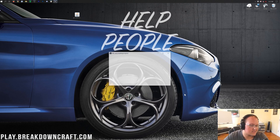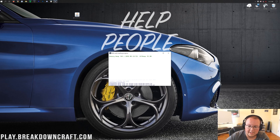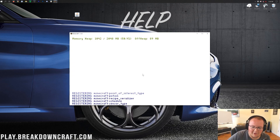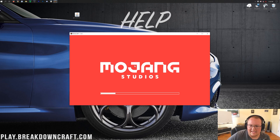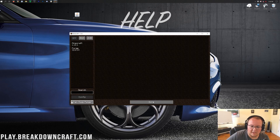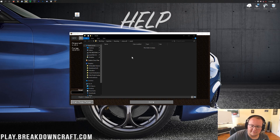Minecraft is going to open up with Forge installed, but we're not done — we still need to install Just Enough Items. Let the game load through the Forge mod loader early loading process and the Mojang Studios preloader. Once you're on the Minecraft main menu, click the Mods button, then click 'Open Mods Folder' in the bottom left. That'll open your mods folder — all you need to do is take the JEI file from your desktop and drag and drop it into that mods folder.